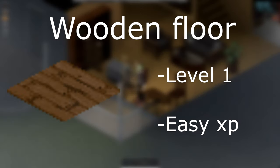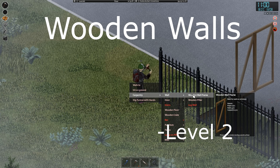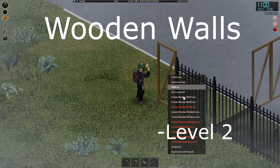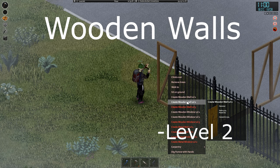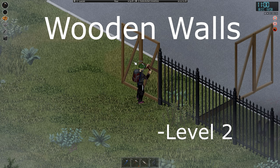Now let's start with all of the blueprints. Wooden floor is a basic structure and requires level 1. It is also a neat way of getting XP because you can stack multiple floors on one another. Its only use is not looking at grass and building it on the second stories. Walls are made by first constructing a wall frame and then right clicking and building the actual wall. Quality of it depends on your carpentry level, and for the frame and the level 1 wall you will require level 2 of carpentry.